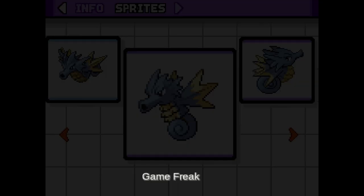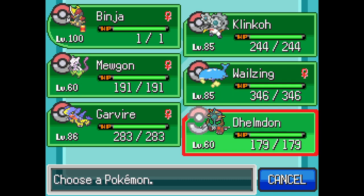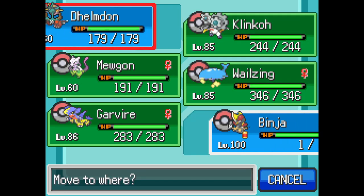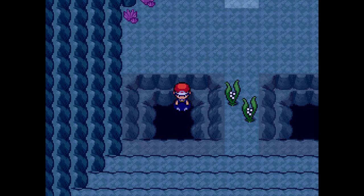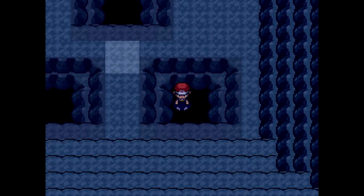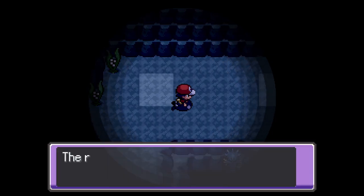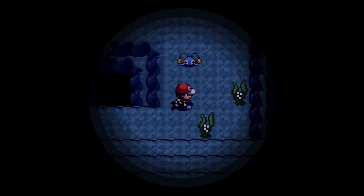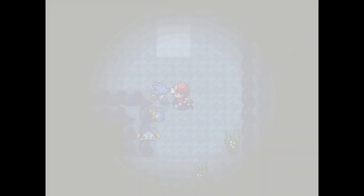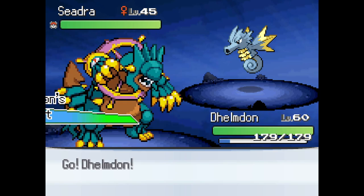I'll just use the Game Freak one. Now Down Dawn — time for you to get some screen time. So I guess I just have to dive deeper here. Now it's dark. I don't want to Repel right now — I actually want to see what I can find here. Static encounters, which I don't care too much about unless they're gonna run right into me. At least we can see Down Dawn in action now. Look at it, it's so freaking cool.